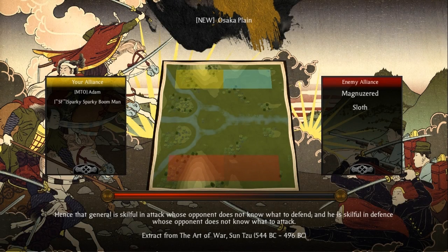Hey guys, my name is Adam, and I'm here for another Shogun 2 Total War multiplayer battle replay. This is a 2v2 matchup on the map Osaka Plain. I am playing with my friend Kamanon Video, or Sparky Sparky Boom Man, and our opponents are Magnazurd, which was in the last 2v2, and Sloth, which is a brand new opponent.